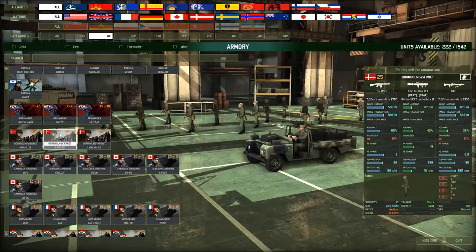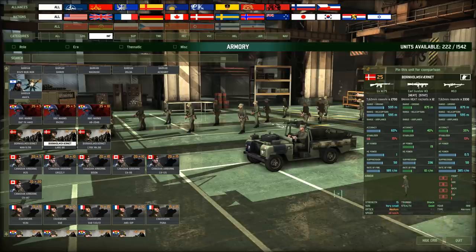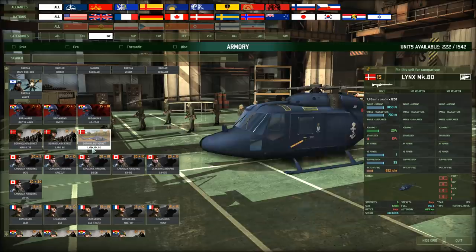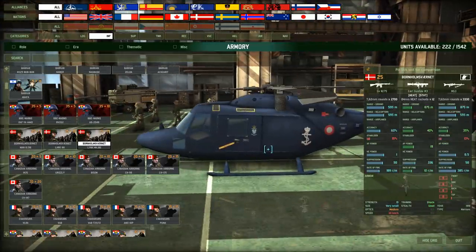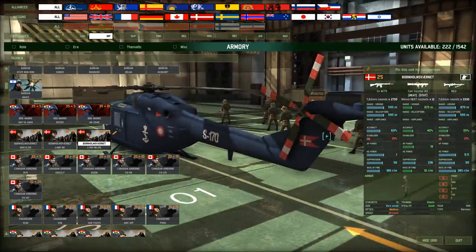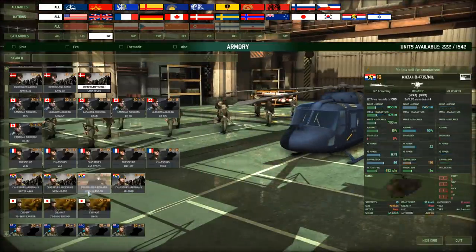We got the Bornholmsvernet. These guys are armed with an assault rifle and, of course, a Carl Gustav — but interestingly, they're a 15-man shock squad. It's stuff like that you don't see every day. They come with the Laro or the Lynx Mark 80. I believe they used the Dutch unit model for that. Doesn't have the Dutch flag on it though. Moving on.